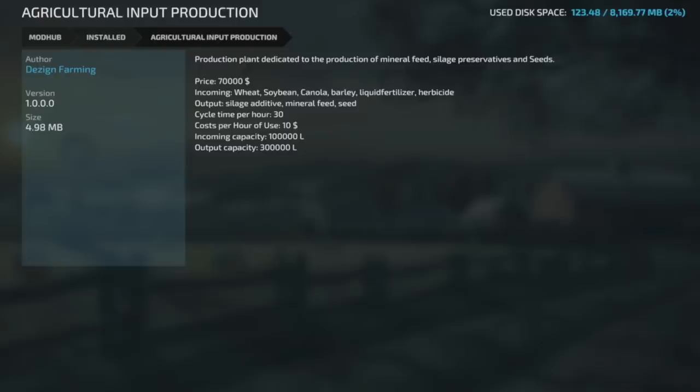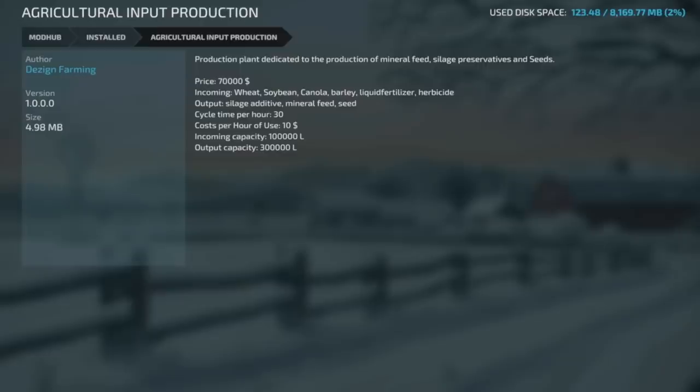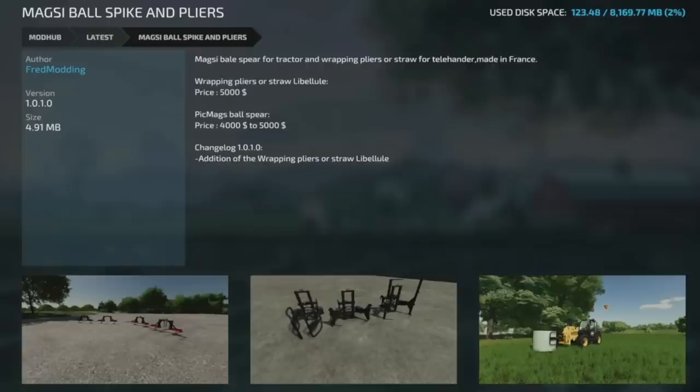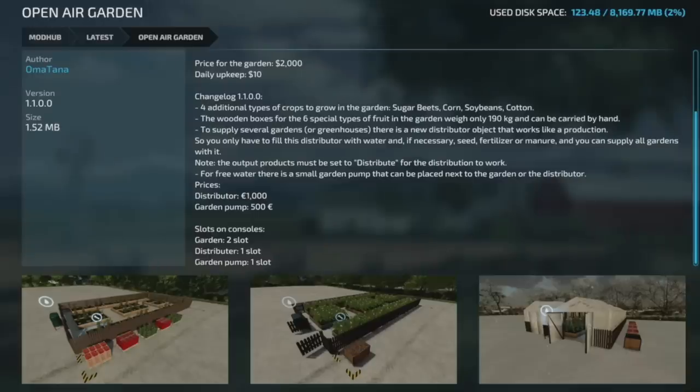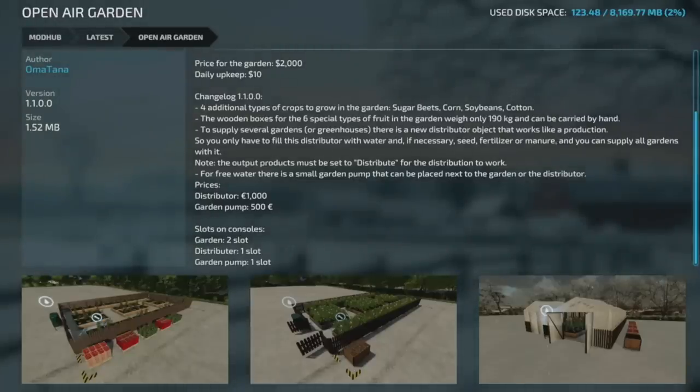Moving into mod updates for all platforms — the Agricultural Input Production from Design Farming was removed from the mod hub. The Maxi Ball Spike and Pliers from Fred Monning is going to version 1.1, adding wrapping pliers. Omatana's Open Air Garden is getting a big version 1.1 update with four additional crop types: sugar beets, corn, soybeans, and cotton. The wooden boxes from the six special fruit types weigh only 190 kilograms and can be carried by hand. There's also a new distributor object that works like a production chain, filled with water, seed, fertilizer, or manure to supply all gardens.